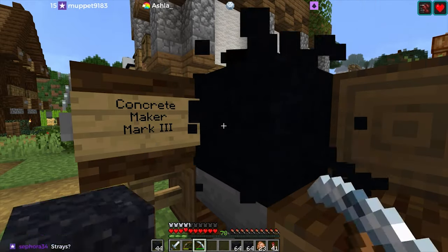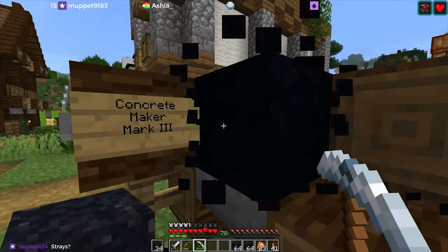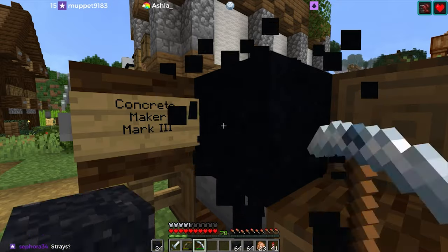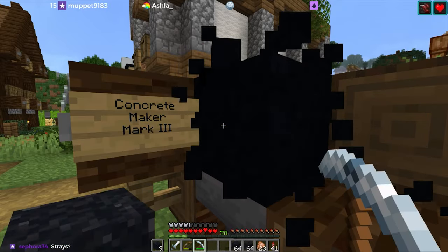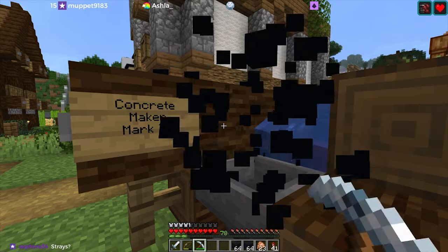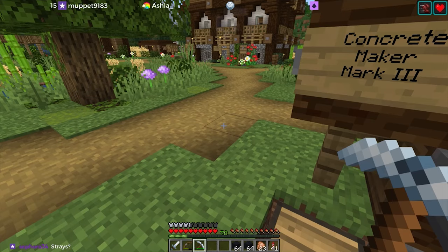I wouldn't mind more varieties of skeletons even if they just had some visual stuff. I guess if you've got Optifine you could introduce a random skeleton texture — you could have different colors, like a darker skeleton or something. You could have skeletons in the desert show up with Egyptian headgear. Things like that would be kind of funny.